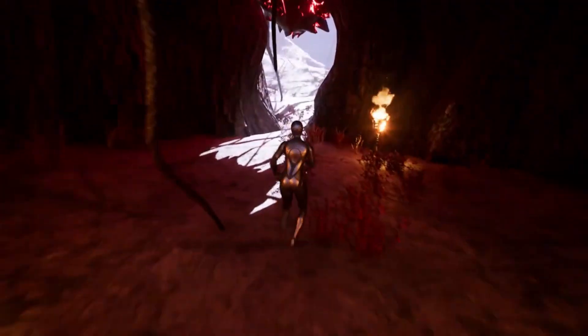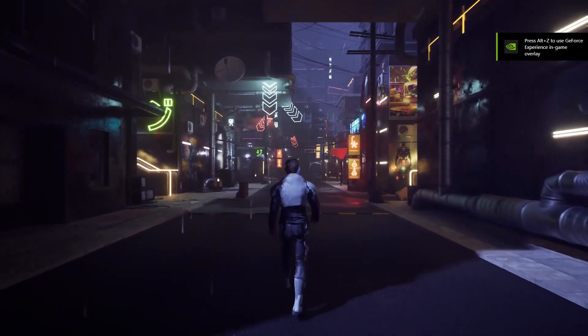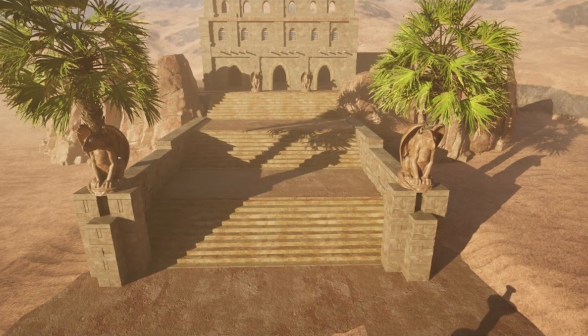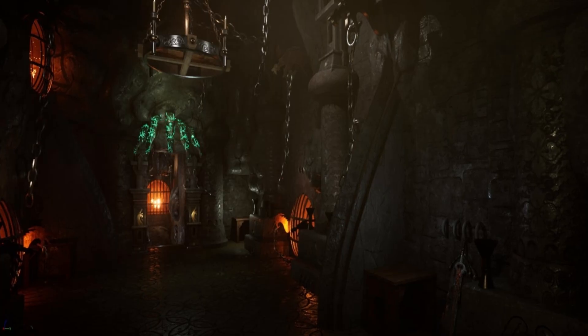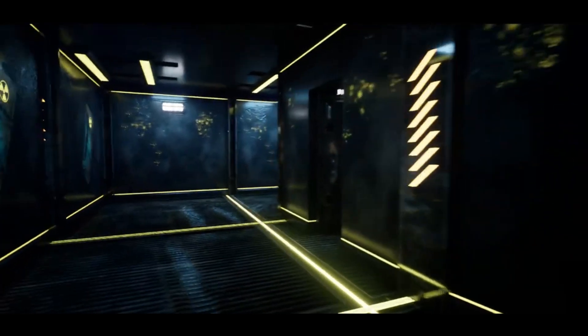And last but not least, we have the Environment Bundle, which includes six well-crafted maps to enhance your game. Here's a rough breakdown of the maps you get: a neon city, a modular desert map, a city environment, a treehouse horror environment, a sci-fi engine room environment, and a hellcage environment. So with these six diverse environments, you have everything you need to create immersive worlds that can captivate players.